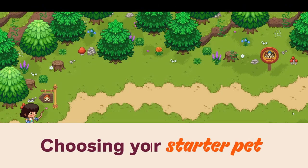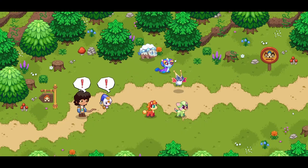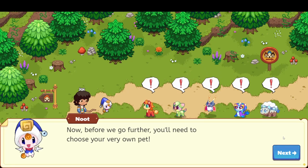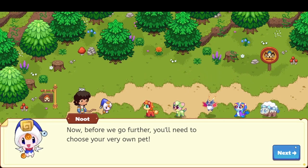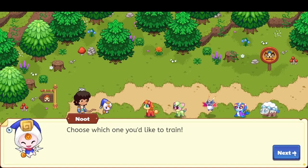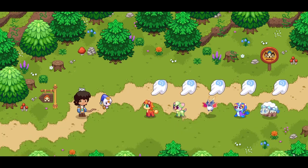At the start of everyone's Prodigy journey, we'll all eventually come to this screen where Newt asks you to choose your first pet to set out on your fantastical journey with. Like most players, for my first time going through this, I chose the pet that looked the coolest to me. Now, what this screen doesn't tell you, especially first time players, are what truly makes each of these five pets special and why each of them can be a good choice to start your Prodigy adventures with.